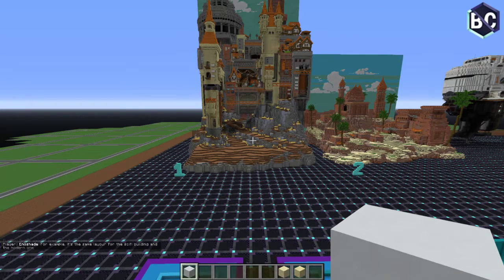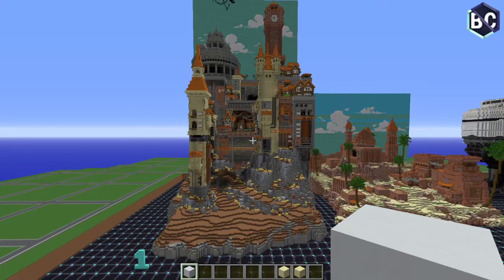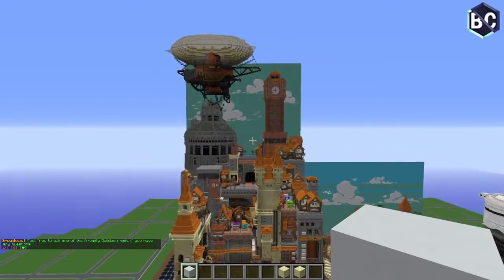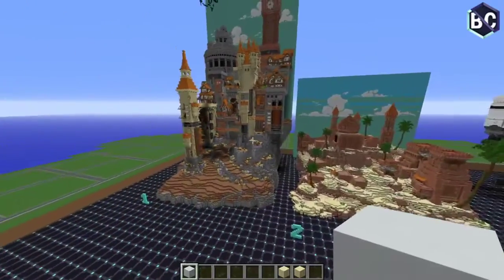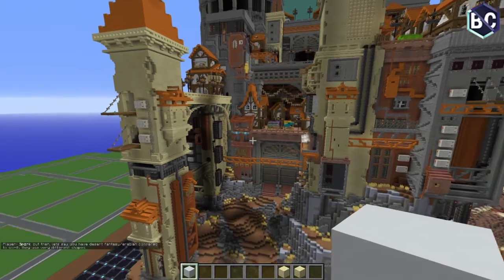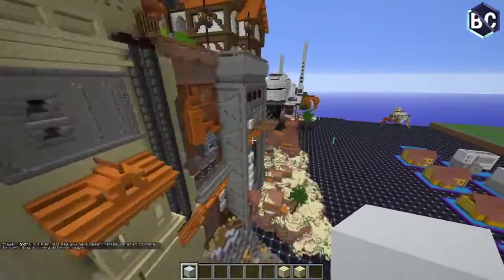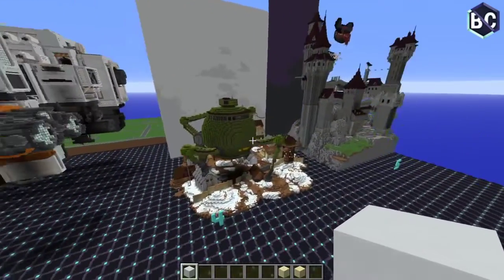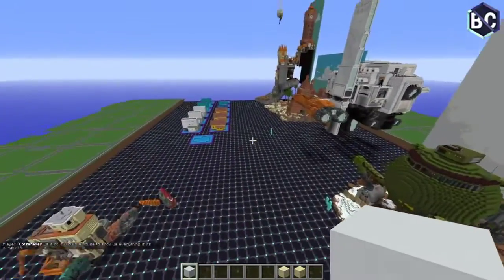Do I do interiors for my builds? I usually build mostly for Twitter — I think it's super fun to post unique ideas on Twitter. It's quite hard to show interiors in screenshots so I rarely do them. On other projects and marketplace stuff I do interiors, but these builds don't have any.